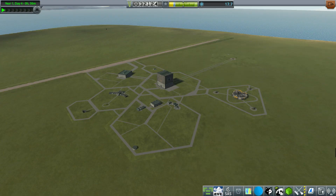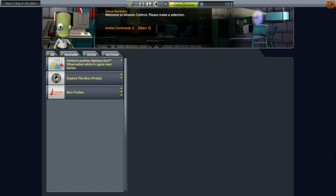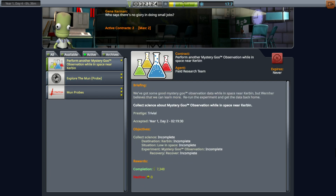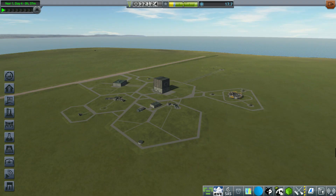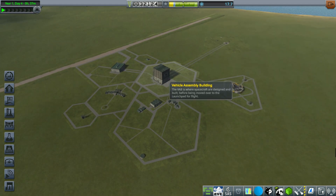We've got only 32,000 Kerbucks left and each launch we do is costing us 15,000. We could launch our two satellites but then we'd be dead broke. Looking at the missions we have active, we can get 52,000 Kerbucks for just flying by the moon, and there's also a mystery goo contract we've got to deal with. I think the ship we've built for launching the relay satellites, Vyarja 1, is totally capable of flying by the moon. So let's find out.